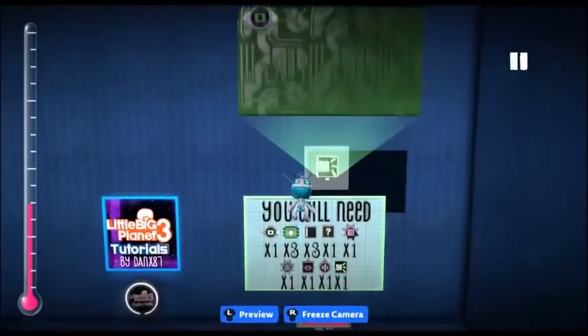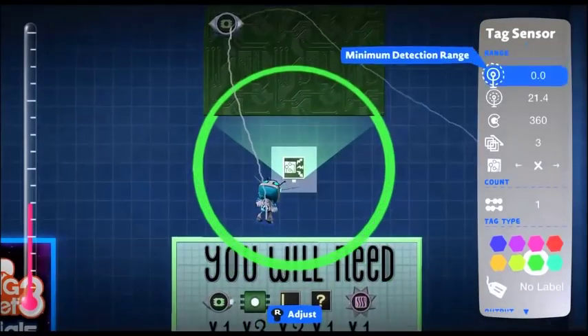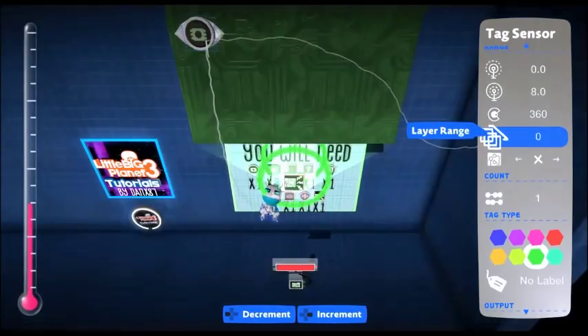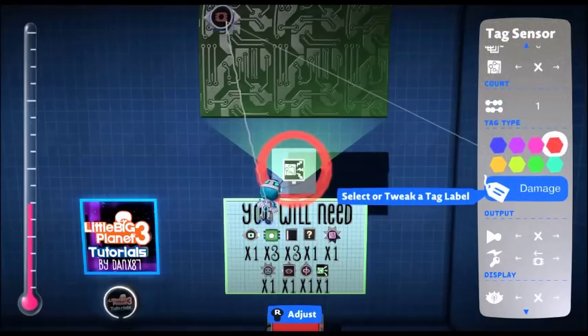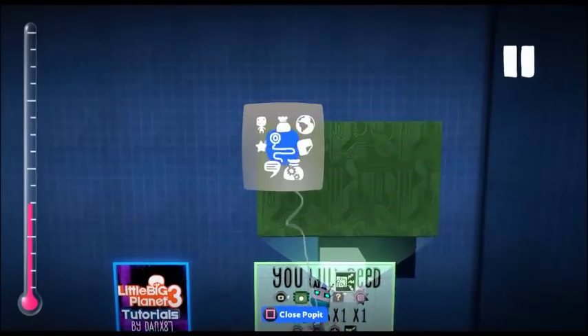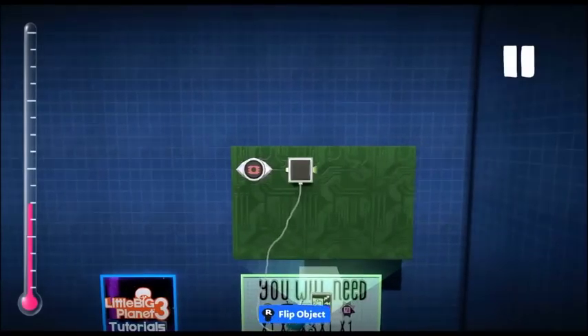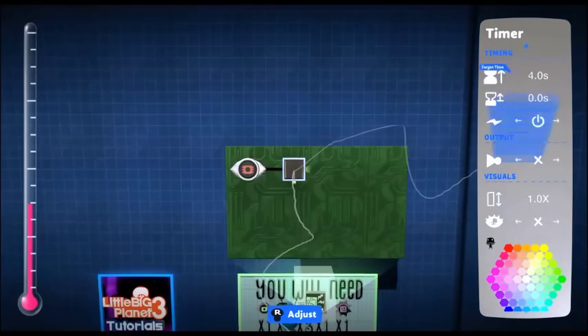Next we want a tag sensor set to sense around eight, on our layer only — go down to zero — and set it to whatever your damaging tag is; mine is 'red' and 'damage'. Next up we want a timer set to one as a countdown timer, and that needs to be attached to the tag.